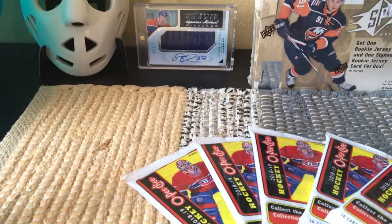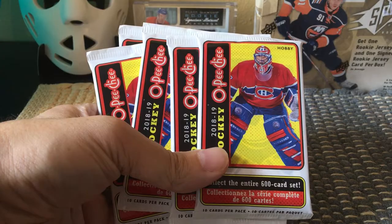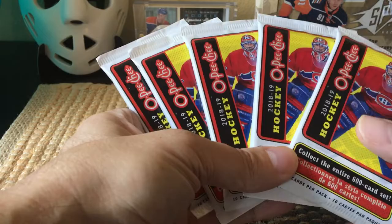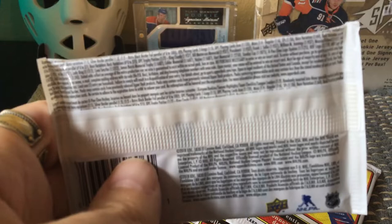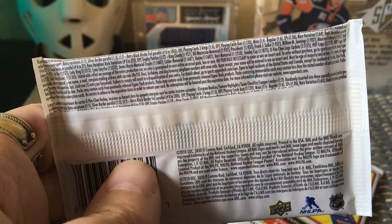Hey guys, Full Cards here, live and direct from noisy Brooklyn, New York. In front of me I have five random packs of the 2018-19 OPG hobby — these are about three bucks a pop. In theory, what can we get? You can see your odds on the back: typically you should potentially get a gold glossy parallel or eight silver border parallels. If you open up an entire hobby box you should get retro black borders and mini inserts.